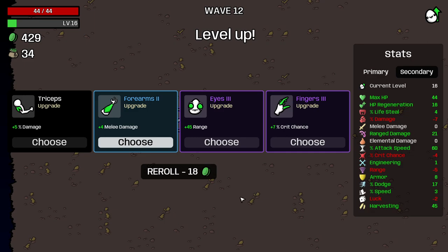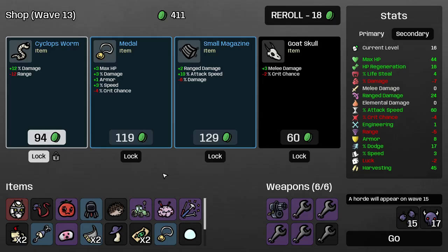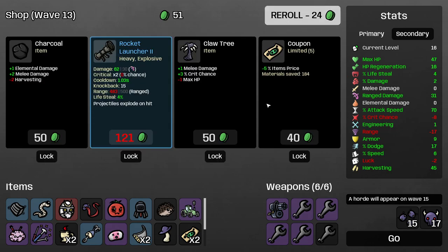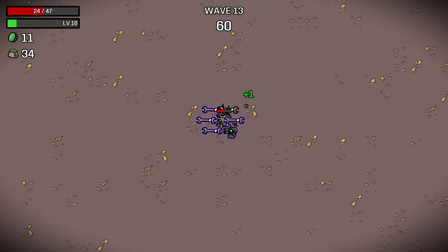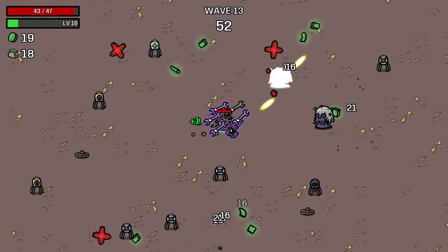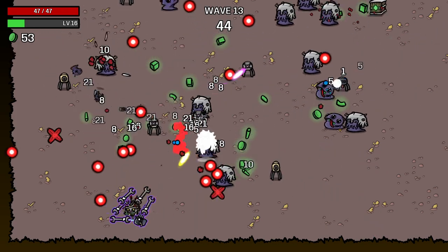I guess I take this — tag speed. Let's reroll this. I'm going to take that. We're going to take this and also take that — puts us back in the positive. Range damage, yep, we're taking that. Shot price — perfect. And we're just going to go. Wave 13. Getting that much range damage is good — we went from 21 to 31 in one wave.